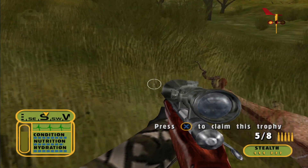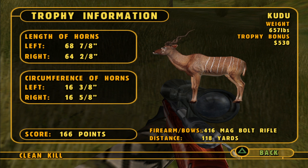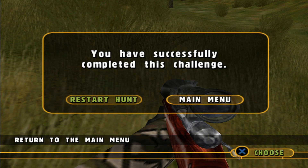We got some nice horns. Look at that — two full twists. $530 in our pocket. Perfect. I'll see you guys on the next episode.